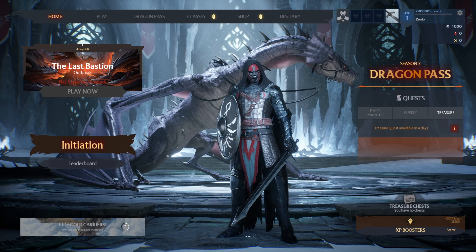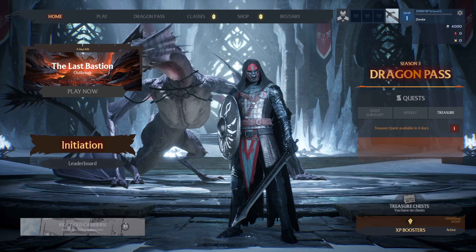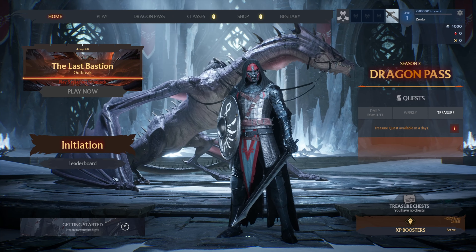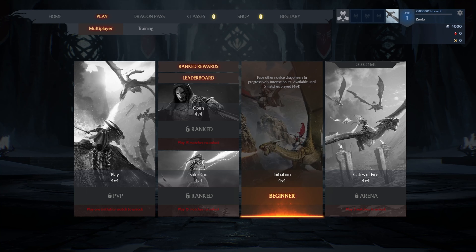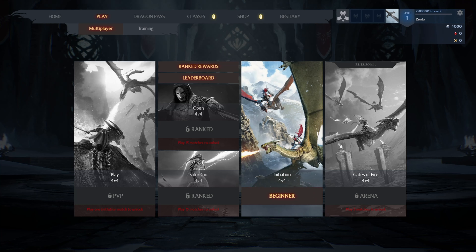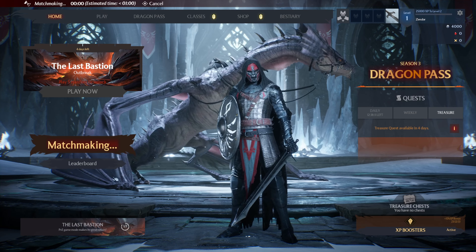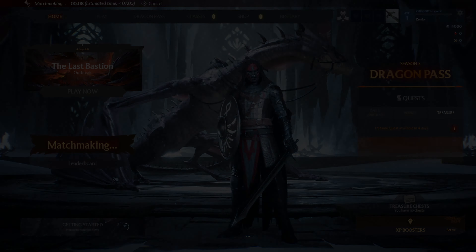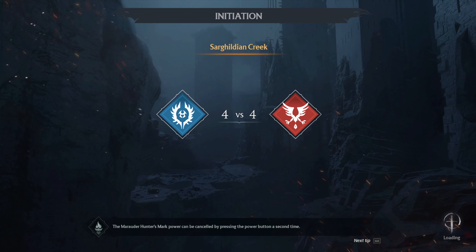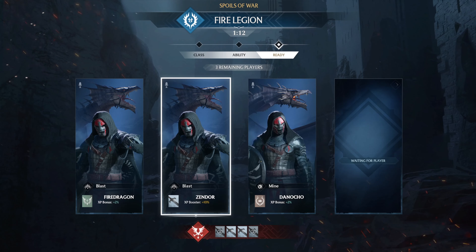I did a bit of the tutorial just to kind of prepare myself for the game. Let's try and find a match. We have 4v4 PvP, solo duo PvP, ranked rewards 4v4, beginner stuff which is what we're going to do, and Gates of Fire 4v4 arena. Let's jump in — there's also training. Right, we're matchmaking. It took a good three minutes to get into a game. We've got 4v4.